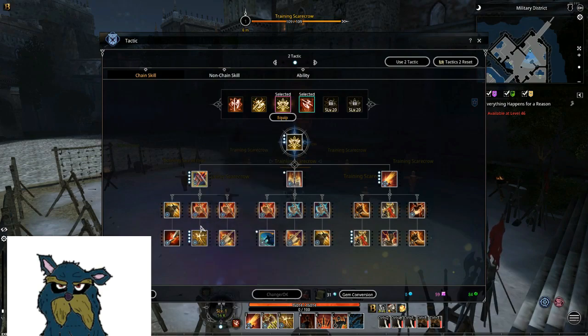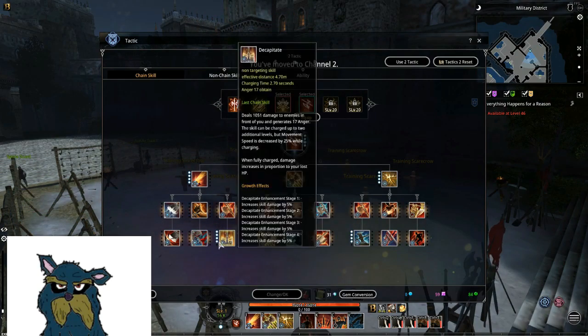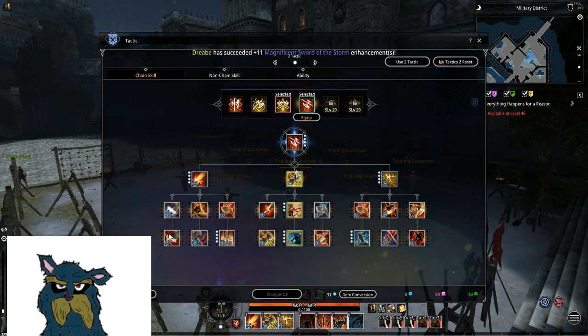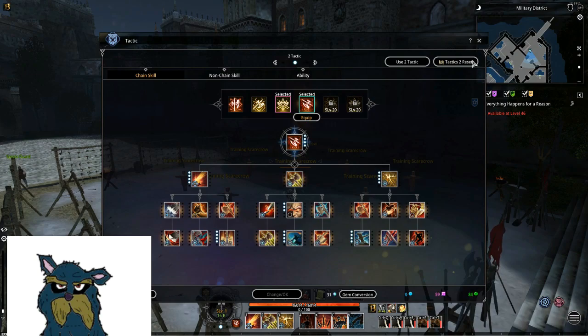My personal favorite is just slamming it in the ground randomly, critting a mage for 15k. Then of course we have Finishing Strike as a filler — does nice damage. And that's about it.